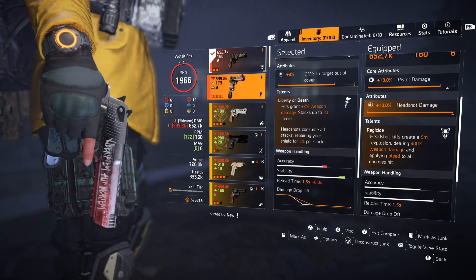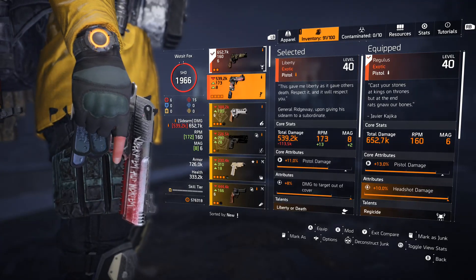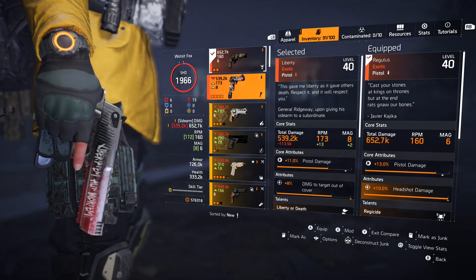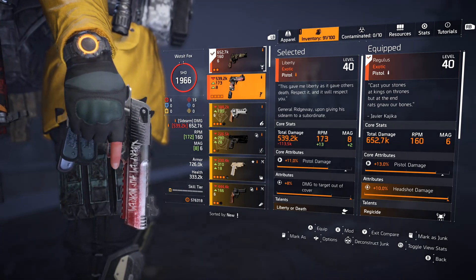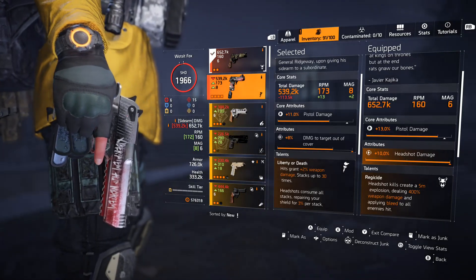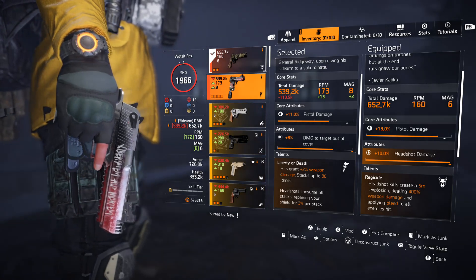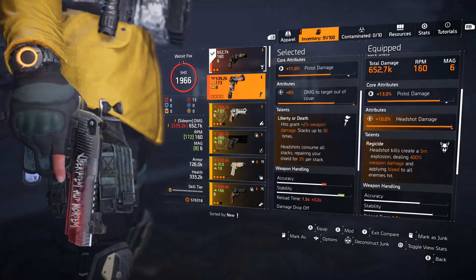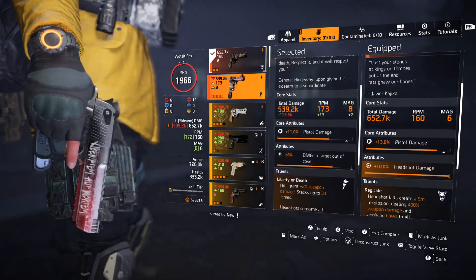You get pistol damage and headshot damage bonuses. Looking at the base damage compared to the Liberty — which was already the hardest hitting pistol in the game — the Regulus is quite a fair bit higher and only fires a little bit slower, so it definitely packs a punch. Does that make it the best pistol for raw damage? Not necessarily, because if you utilize the explosion against grouped enemies it works really well, but the Liberty is better for raw damage.